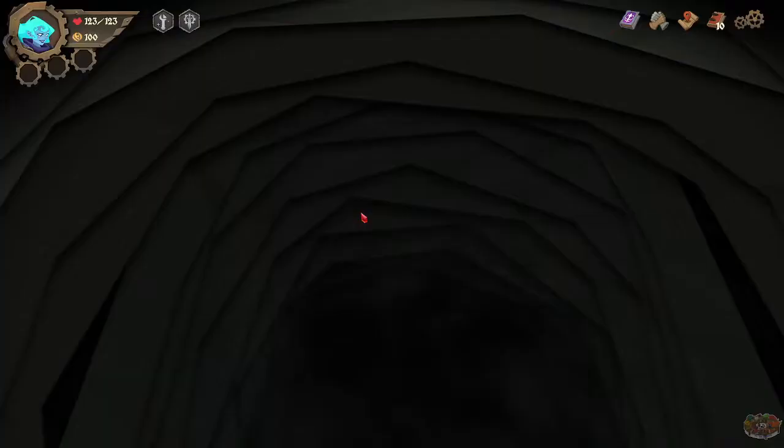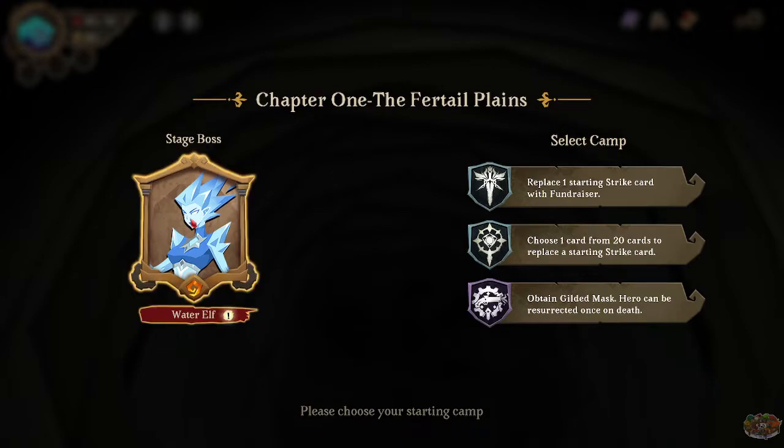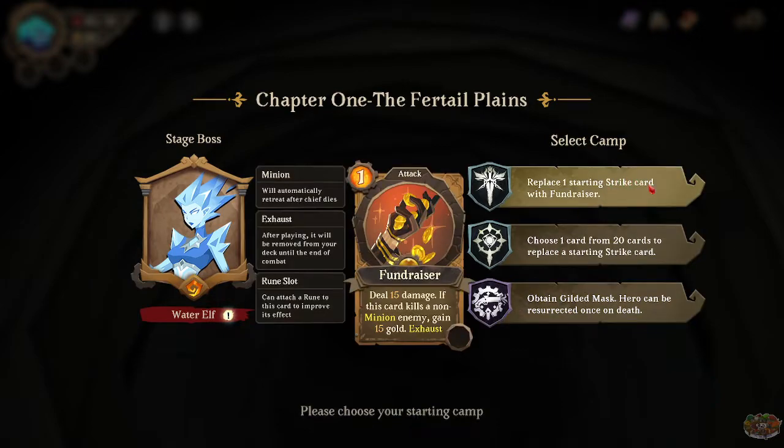Evelyn sounds great. Chapter one: The Fertile Plains, camp stage, boss is a Water Elf. Replace one starting strike card with Fundraiser: deal 15 damage; if this card kills a non-minion enemy, gain 15 gold, exhaust. Minion will automatically treat a few dice. Choose one card from 20 cards to replace a starting strike card, or obtain a Gilded Mask — hero can't be resurrected once dead.